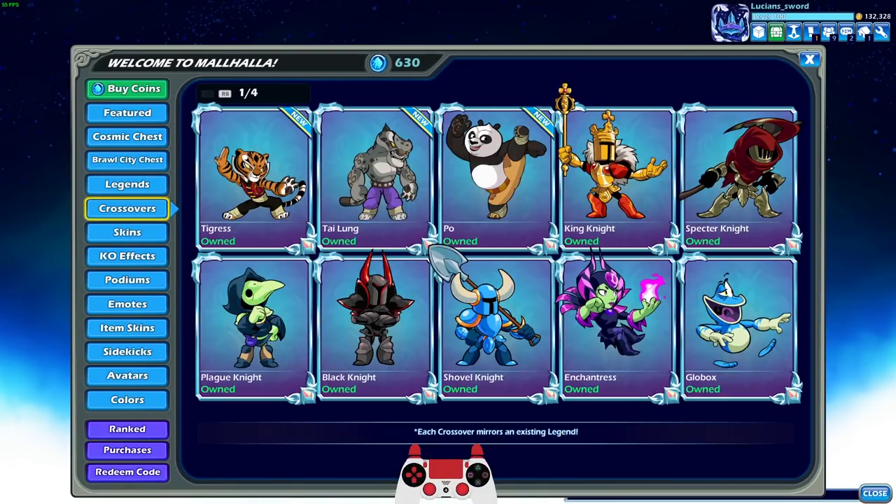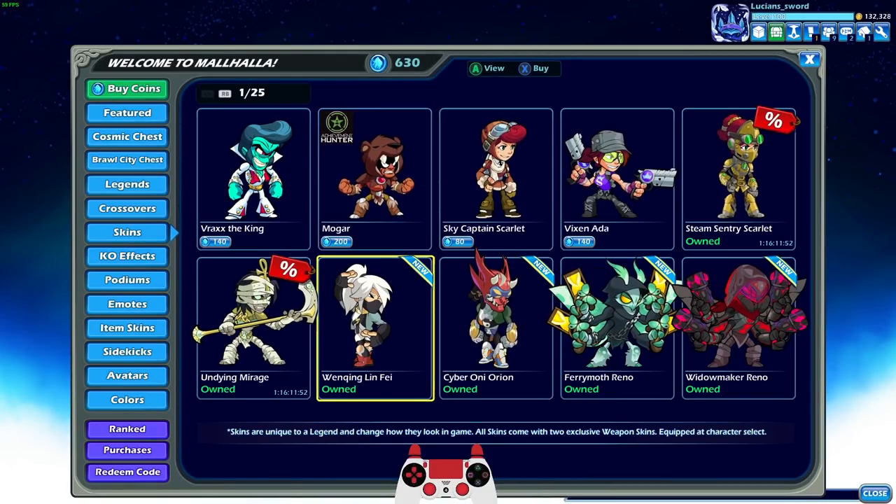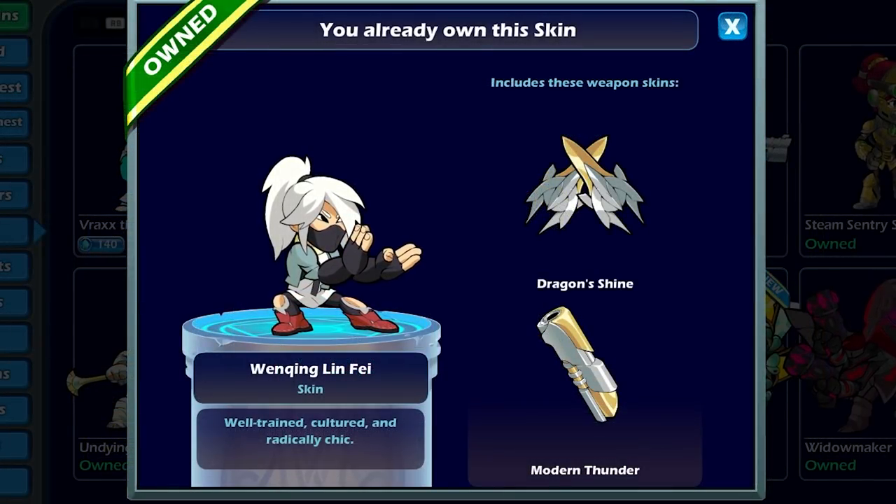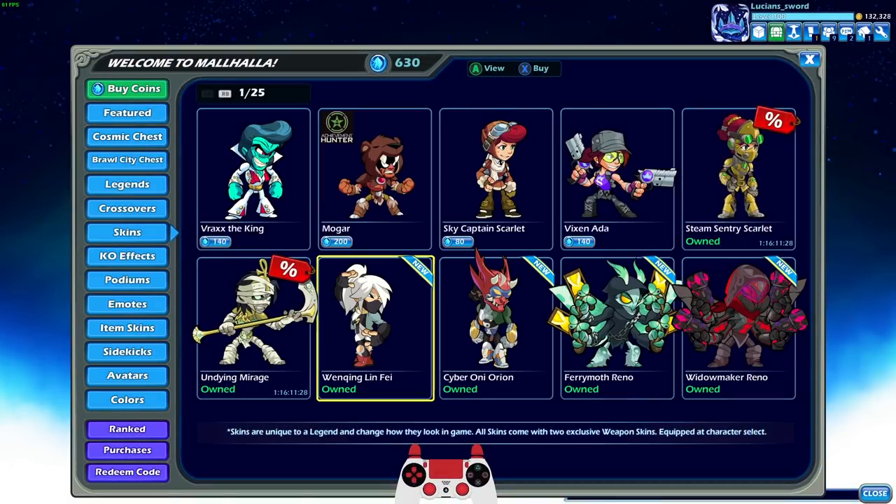We also have two new skins. Wenjing Linfei — pretty cool. I like the face mask, the ninja vibe going on here. You got the fingerless gloves, the white hair which looks pretty good on Linfei. The weapons are a little bit boring-looking; I do wish they would have made them a little bit better. The guitars are okay, the cannon just looks really kind of plain.